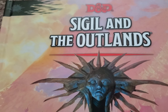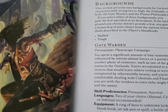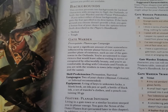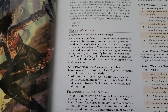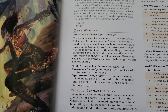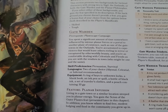Sigils and the Outlands actually has a lot of cool things, and one of the first things we're looking at is the new backgrounds you can pick. One of the first backgrounds is that of the Gate Warden. You do have to be in a Planescape campaign, but basically you are a person who goes around the Outlands and you've experienced a lot of terrors and beauty of the otherworldly, and you're comfortable with a lot of different creatures.